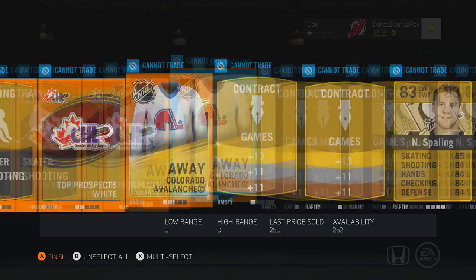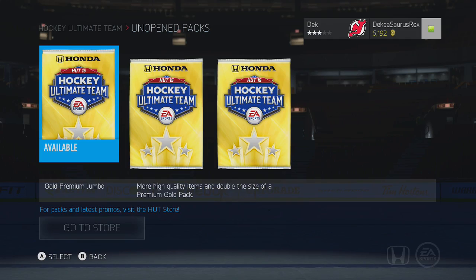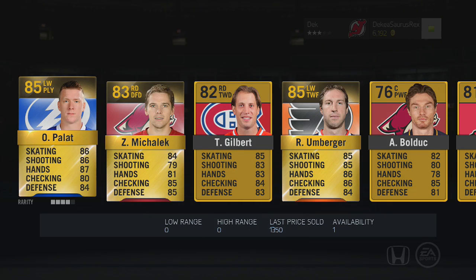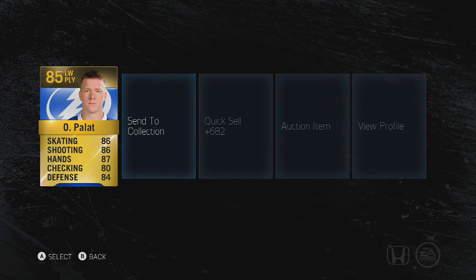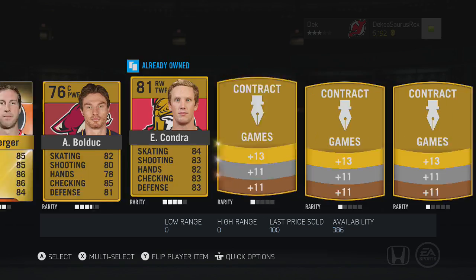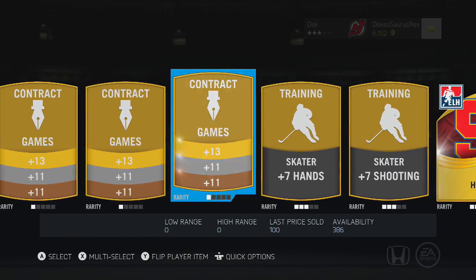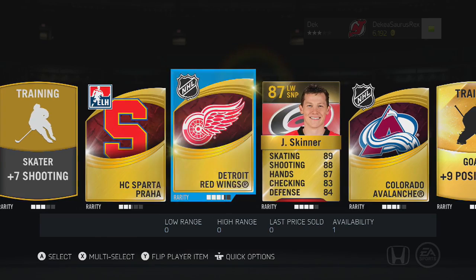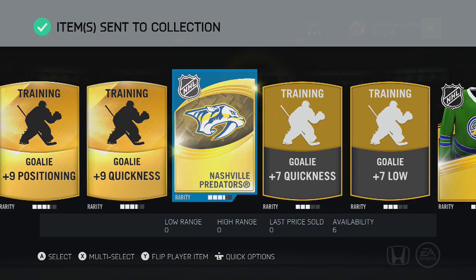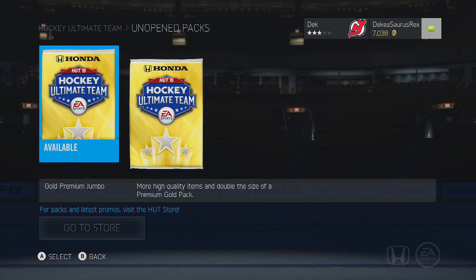I want to know your guys' opinion on this game — especially what you think about the packs. It's a bit different from last year; last year there were player-specific packs, but this year it's just the one gold pack type. There are five pack types this year. We pull a Skinner here, who is a really good card — really fast. Overall HUT isn't a huge difference but it does feel different.